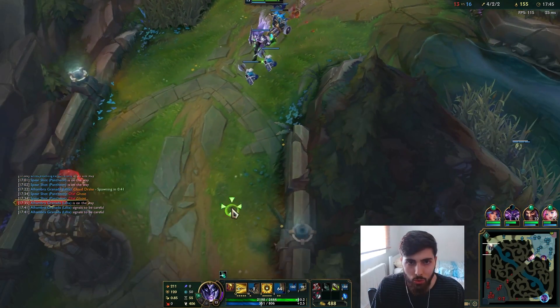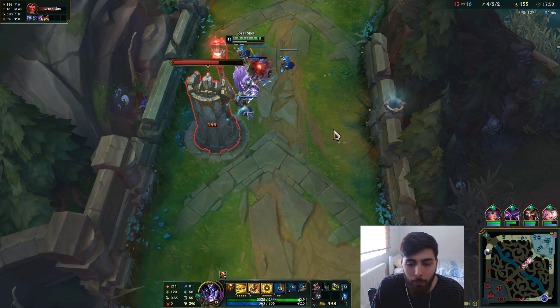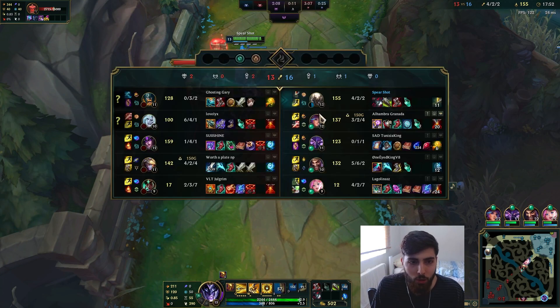Look how broken I am — 55 ability haste, two items in, and they were both virtually free. That's how cheap they were. I basically got them for free. Moving on. I'm two items deep.